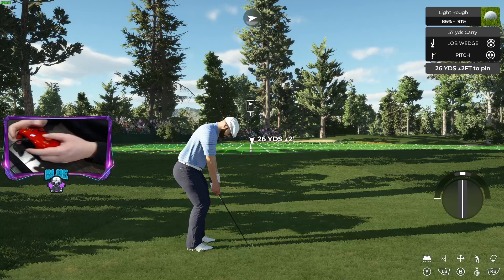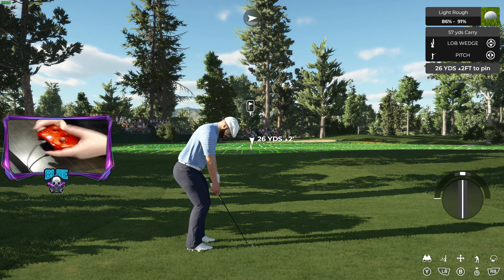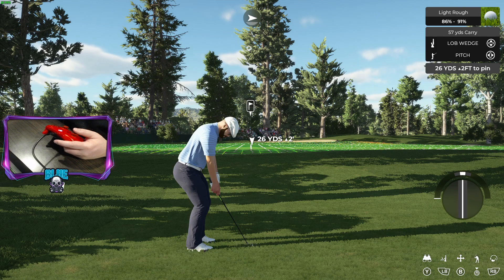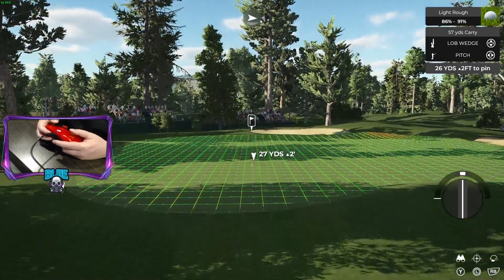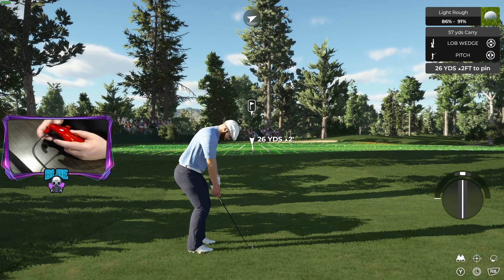Here's the setup to the pitch shot. If you haven't watched my approach shot video, I suggest you pause and go watch that first — those concepts apply exactly the same way to pitch shots. I'll go over it quickly but not in depth. First, we check the wind — it's negligible here, and the shot is short enough that wind won't affect us. We're about two feet uphill, not quite a yard, so I'm going to leave the pin where it is at 26 feet.